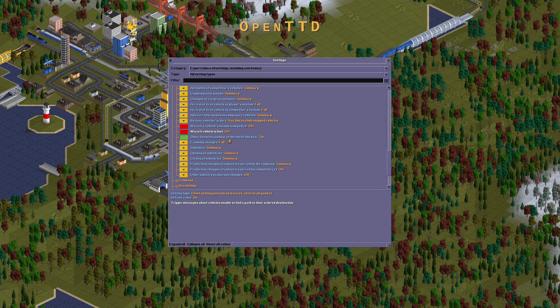Show finances vehicle at the end of the year: on. Economy changes: summary. Subsidies: summary. We will not be able to see the subsidy when the passenger was set to assignment. Opening up industries: full.